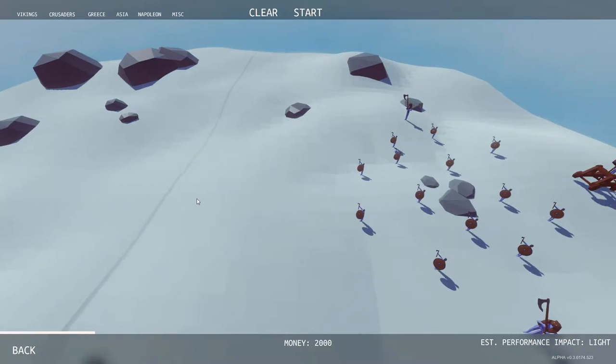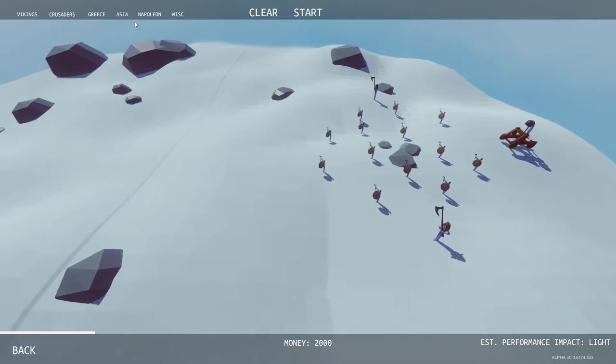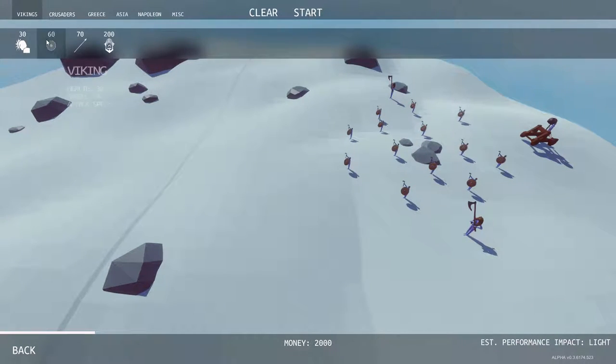Level 13 — we've got an enemy viking army: two axe men and a catapult. We have 2,000 monies to decide what units we're going to use to defeat them. The vikings are pretty strong — they have shields, decent attack and health. I find dealing with them, the shields from Greece work well. If you make a tight little barricade of them, let them go in first.